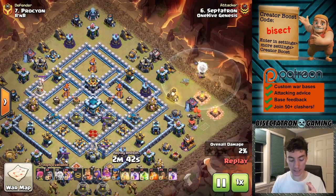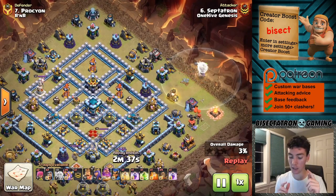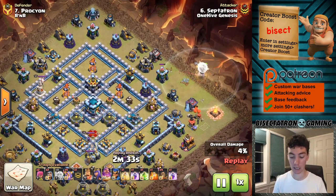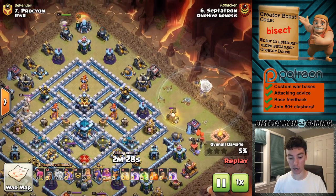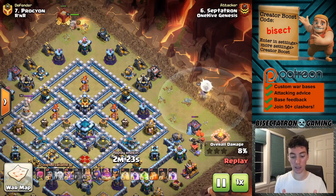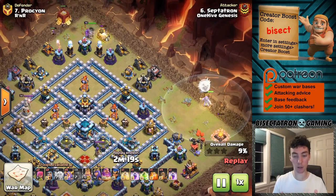Taking a look at it at Town Hall 12 and Town Hall 13 — you have level 5 Super Witches at both Town Hall levels. So at Town Hall 12, you can use a very powerful thing. You have to use them the correct way. We're going to take a look at two attacks — one was a great way to use it, and the other is going to show one of the flaws of the strategy.